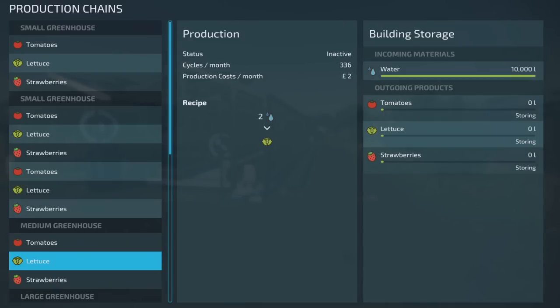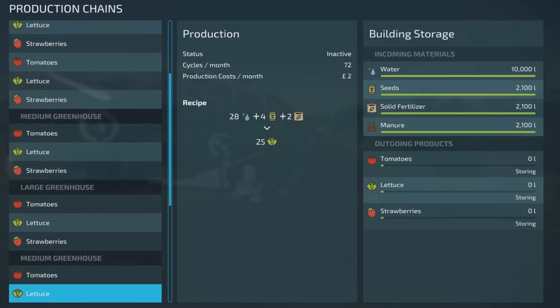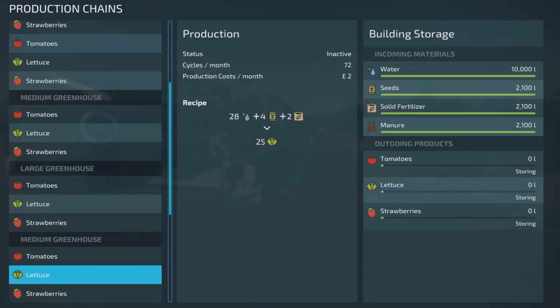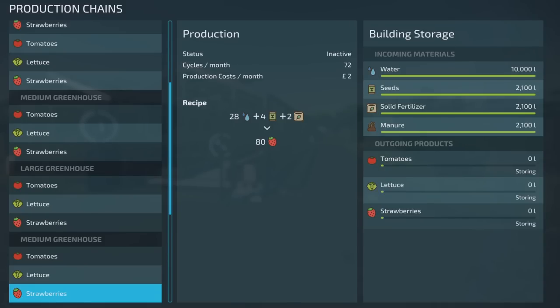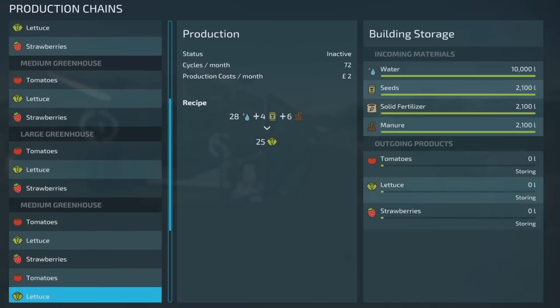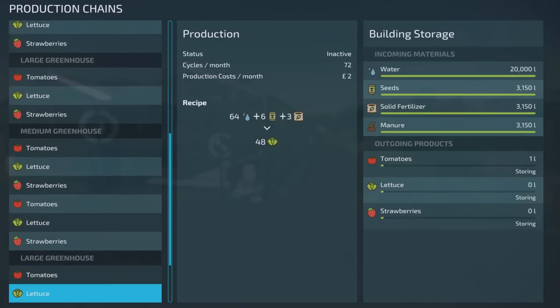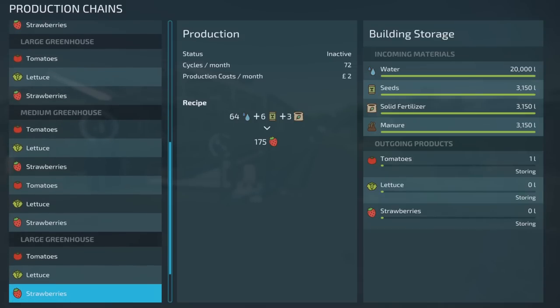Going to the medium modded greenhouse: 28 water, 4 seed, 2 fertiliser for 40 tomatoes out; 28, 4 and 2 for 25 lettuce out; 28, 4 and 2 with 80 strawberries out on the mediums. For the large modded greenhouse: 64, 6 and 3 gives 88 tomatoes out; 64, 6 and 3 gives 48 lettuce out; and 64, 6 and 3 gives 175 strawberries out.